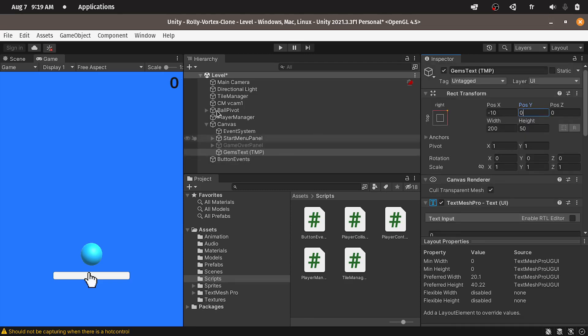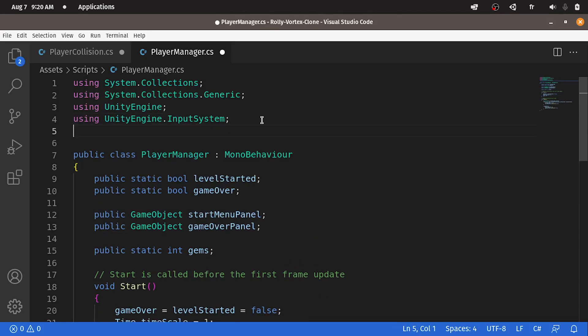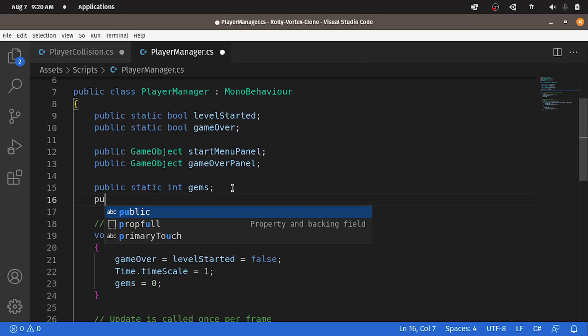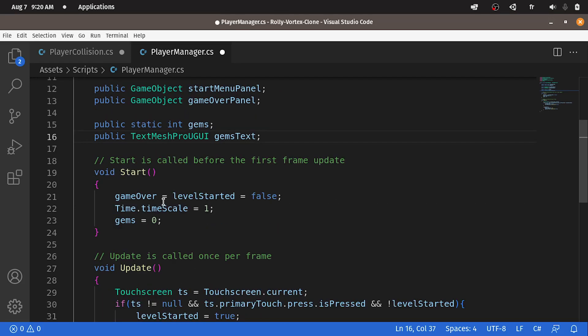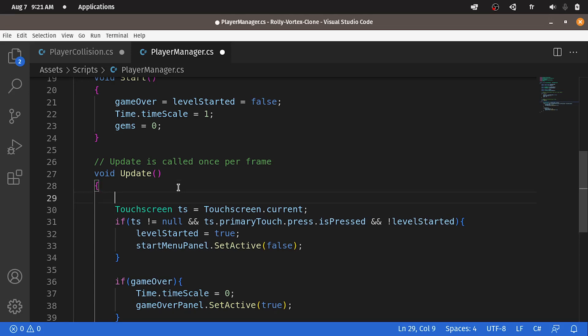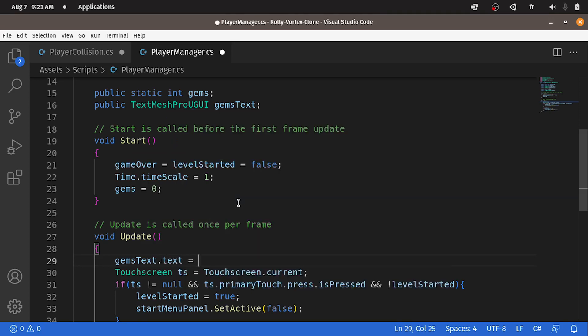Now we can add a reference to it and update it under the player manager. To create the Text Mesh Pro reference, we have to include a namespace using TMPro, which stands for Text Mesh Pro. So under here, let's add public — the type is TextMeshProUGUI. I'm going to call it gemsText. I highly recommend you to use Visual Studio Community, as it has the autocomplete feature by default. Now under the update method, which is called over and over again, we can update the text: gemsText.text equals the variable gems. But this takes a string and gems is an int, so we have to convert it using .ToString().